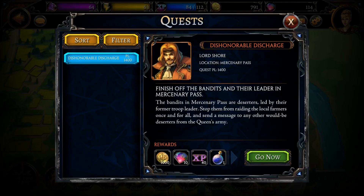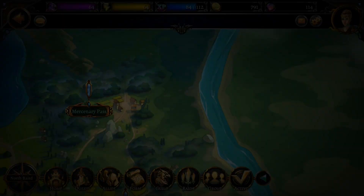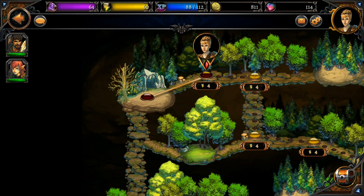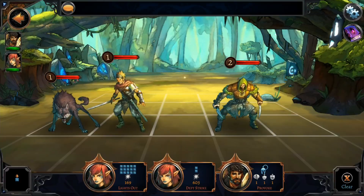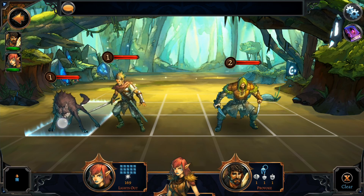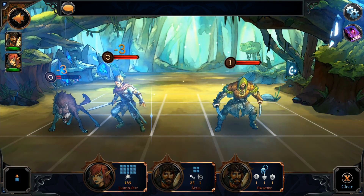Let's click the quest menu and see what we have to do: finish up the bandits and their leader in Mercenary Pass. We need 1,400 in power level — I'm not sure we have that at the moment, which is why this will be relatively difficult. But this is what we do in the game: we go on raids, we grind older levels for better gear, equip that gear, upgrade our heroes to become stronger, earn gold by finishing quests, and then just keep doing that over and over again.